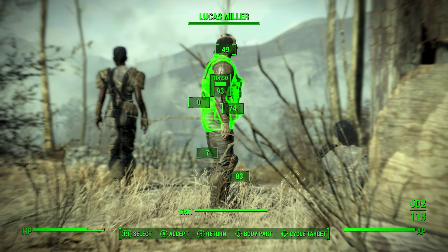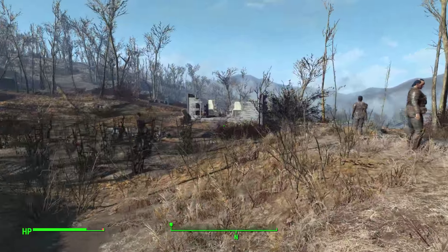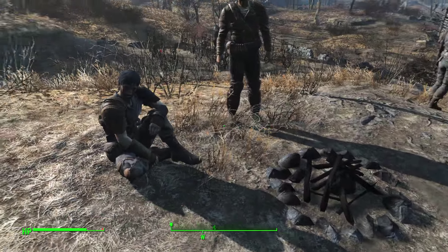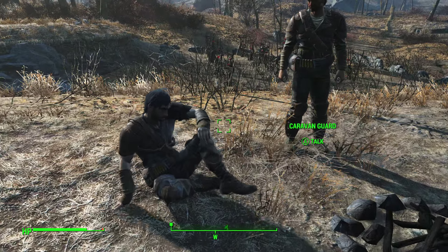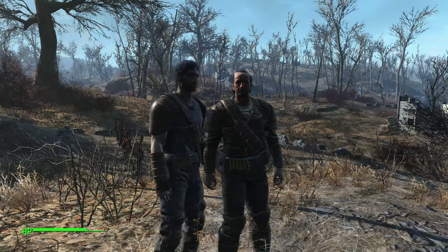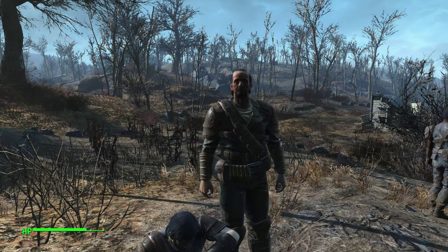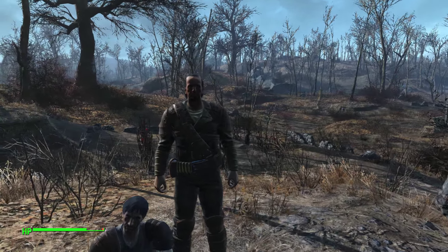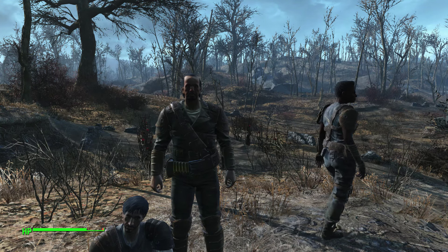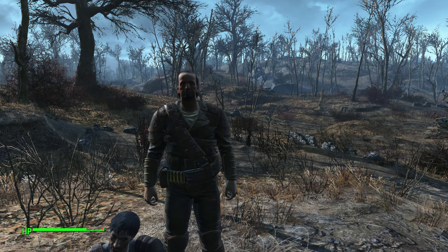We encounter another caravan — a guard named Lucas Miller. He says the only way to get old in this job is to assume everyone's out to kill you. He sells armor for Old Man Stockton's outfit, based out of Bunker Hill — been selling armor to smart wastelanders for years. Let's save and take a look at what he's got.